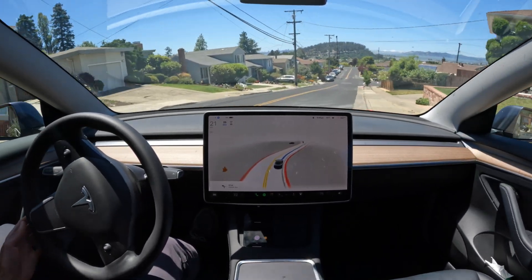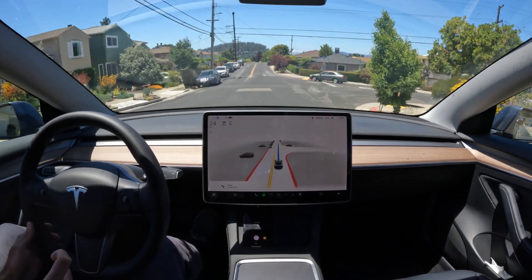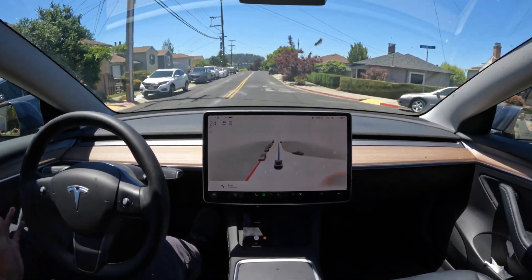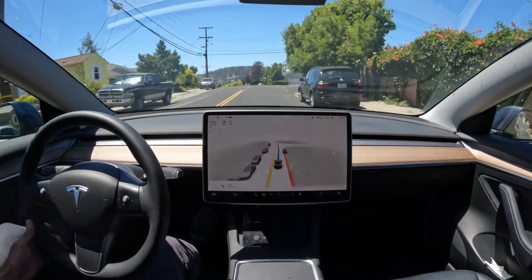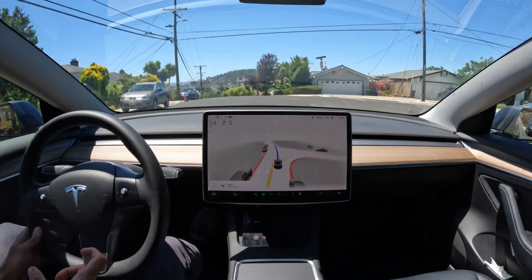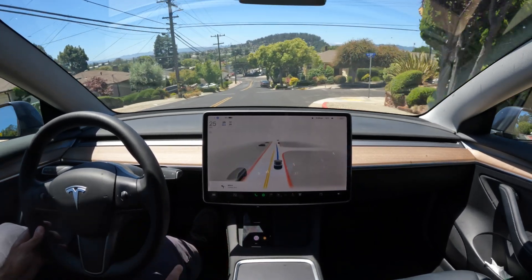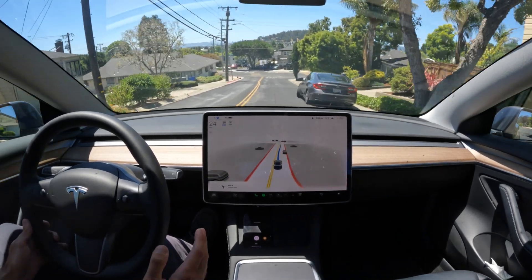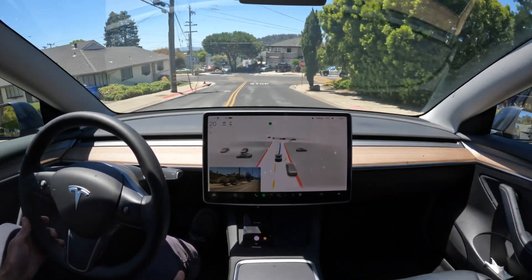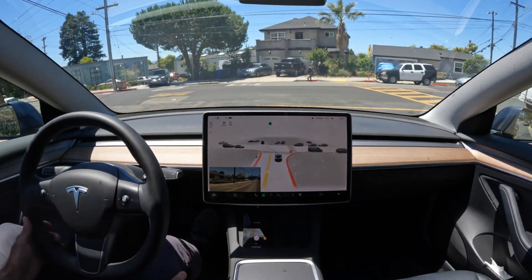In 10.10.2, a lot of the issue it was having was because it was falsely thinking there were speed bumps way more often than there actually were. So in 10.11.2, they reduced that logic, and they proved it for 10.12.2. While we're not getting visualizations for them anymore like we used to in 10.10.2, it is good to see the car actually recognizing them and not going a million miles an hour over them like it used to.